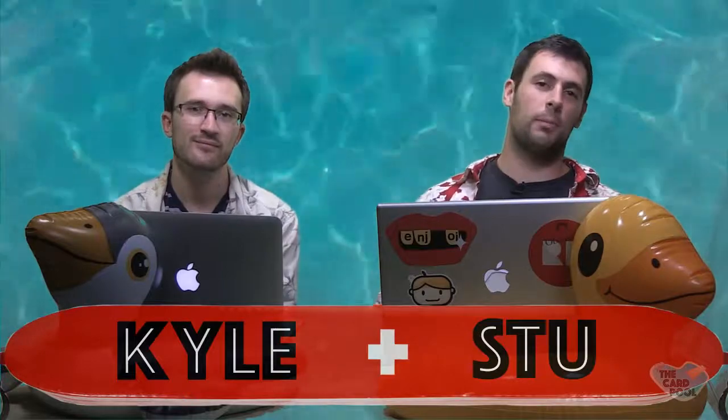Welcome to The Card Pool. I'm your host Stu, and I'm Kyle. Today we're looking at a brand new set — we're looking at Mirrodin, but specifically New Phyrexia. We're going to start off doing some hidden gems, looking at 10 through 6 for this video. Next one's going to be the tippy top — 1 through 5. Let's start it off hard and strong, going with number 10.